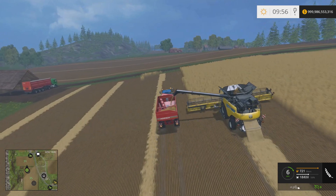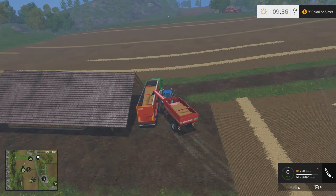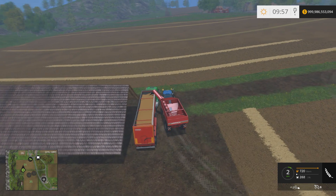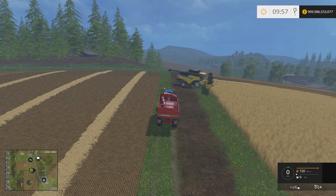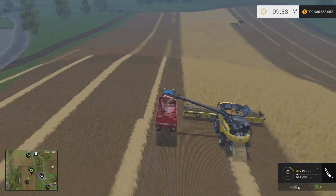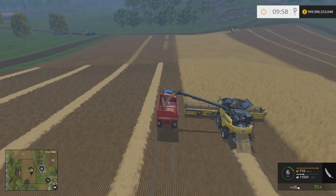This video is going to be all about straw. So clearly the first step for straw is to harvest the wheat. We're on field 35 on Bjornholm, and we're harvesting here — didn't show the planting because that's boring. We're using fast timing with the beacons and hazards going, which looks pretty awesome.